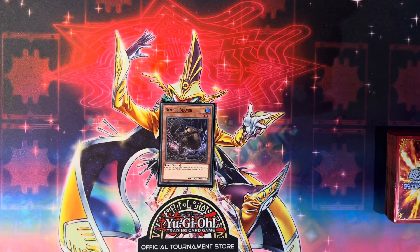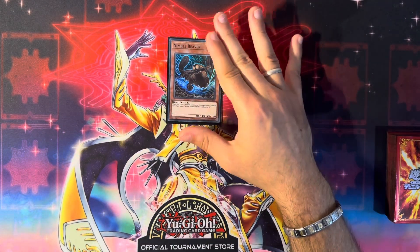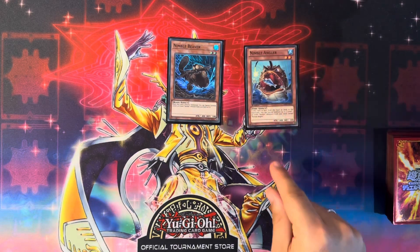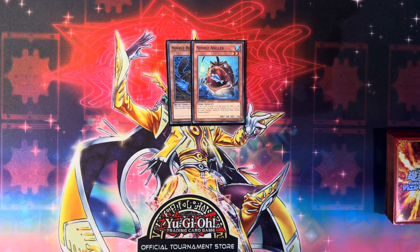For the first combo I'm showcasing, it involves just one Nimble Beaver. This combo plays under or through Nibiru, meaning we'll be making Gigantic Sprite early. I will also showcase in combo two what happens when we don't make Gigantic Sprite early and how that changes the board. Starting off, we normal summon Nimble Beaver, use its effect to special summon Nimble Angler from the deck, and commit to Gigantic Sprite early so our opponent is locked out of Nibiru-ing us later in the combo.